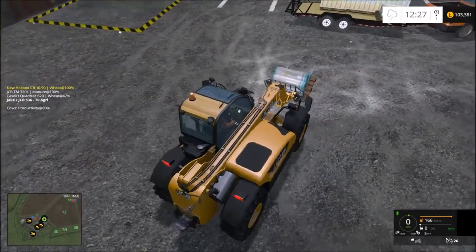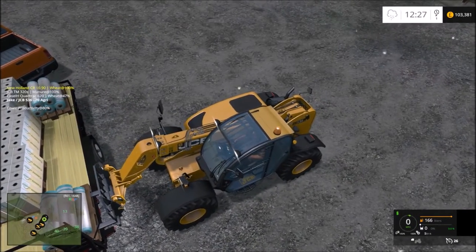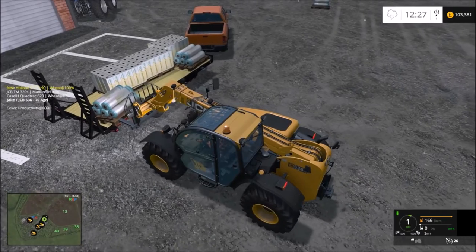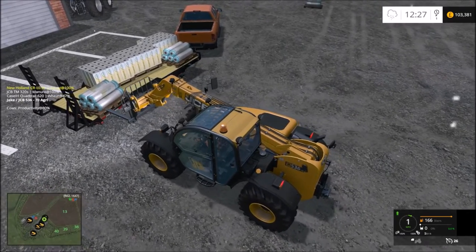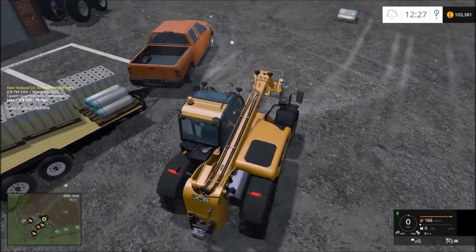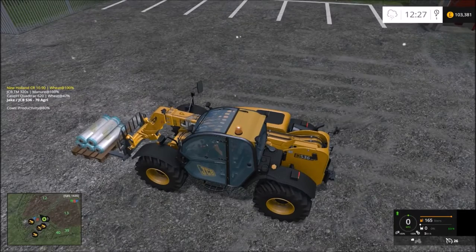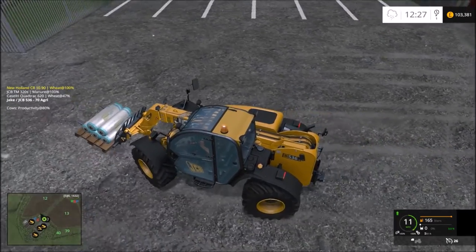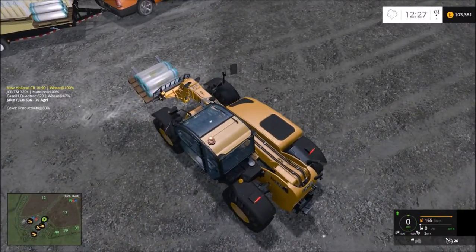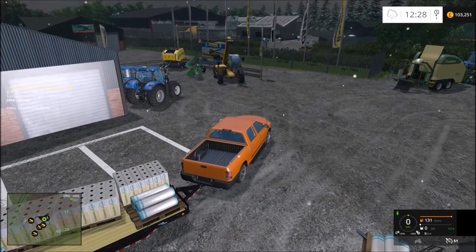I'll stick one at the back and then put one in the bed. I don't want it to do that - there we go. It's a bit risky going down the road with this on the front - I can see it going horribly wrong, messing up the road or doing something like that. But anyway, what I need to do: lock the load, disconnect, put that down. Hopefully I can put this in the back - hopefully it will fit - disappointing if it doesn't.